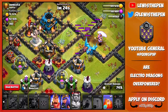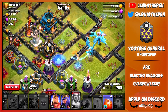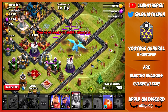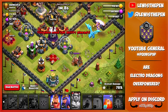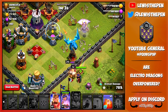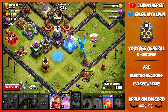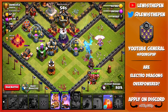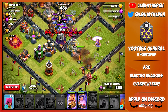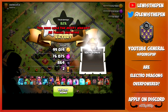One Electro Dragon left alive, no air defenses. We're going to need our heroes to try and grab the three star. We have a backup Electro Dragon with max hit points. It's locked on the King. Let's send in the Queen to help. We need the X-Bow to go down in order to three star but it's not going down. Let's send the King in front to tank. We're not going to get this one — there are still loads of X-Bows up. But we did a nice job there.